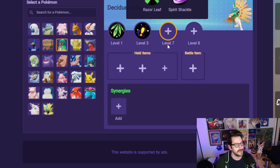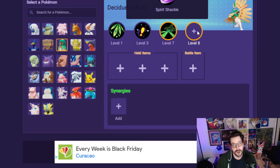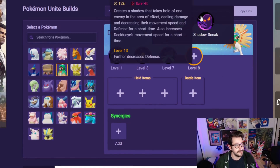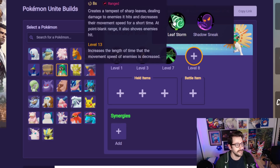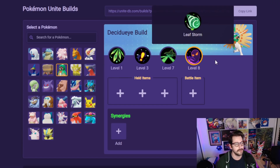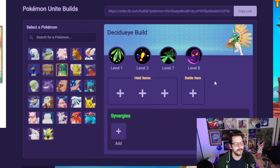You'd probably go Leafish, then Astonish. I'm guessing for the AD carry build it's going to be Razor Leaf, but we don't know because it all depends on how much damage they do. And then it's possible Shadow Sneak, and it's also possible Leaf Storm. We're not sure which one is going to be more important — Shadow Sneak shoves enemies and decreases movement speed, while Leaf Storm deals damage, decreases movement speed and defense. So Leaf Storm could be really important depending on how much it decreases it. For now we'll say Razor Leaf and Shadow Sneak — it could probably be either way.